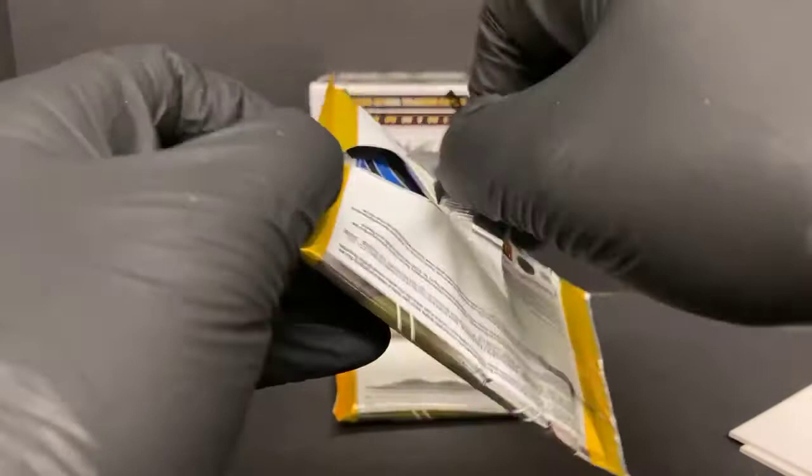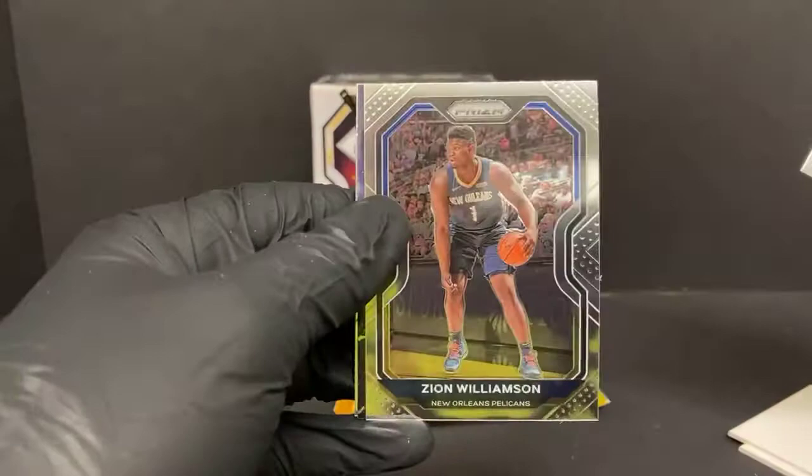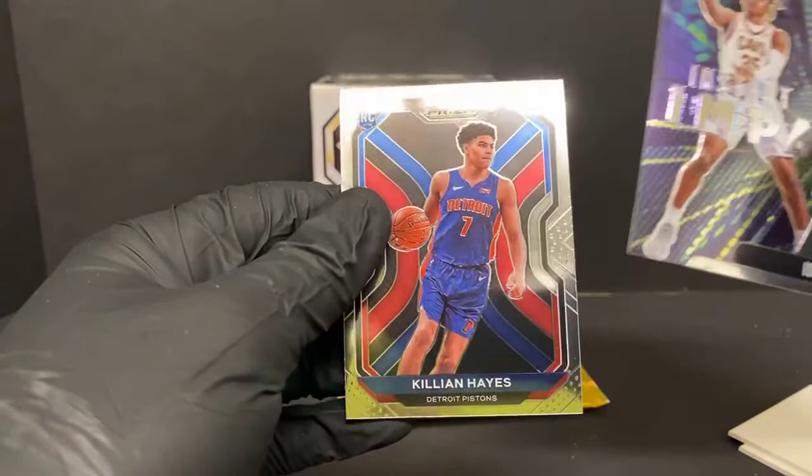I don't think we've pulled any LaMello yet. Terrence Ross, there's a Zion, Isaac Okoro instant impact, and a Killian Hayes rookie for the Pistons — top to bottom and left to right just not looking perfect. It's better than some of those other ones like that RJ Barrett though.